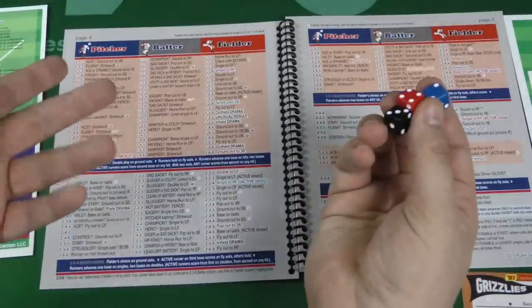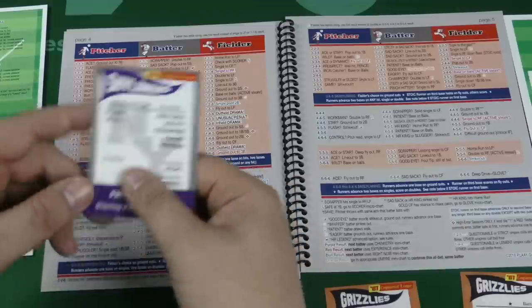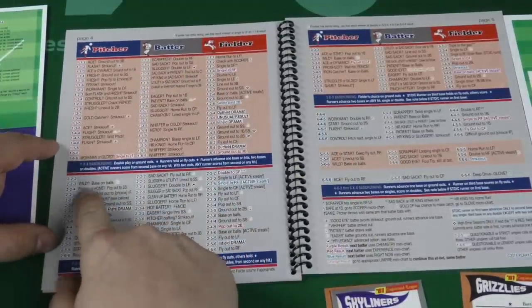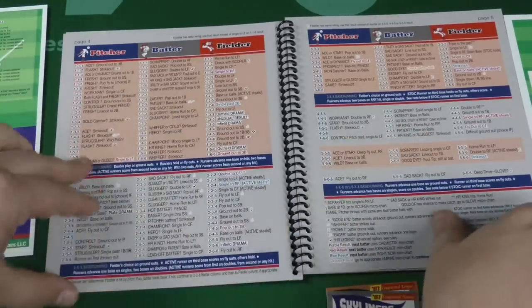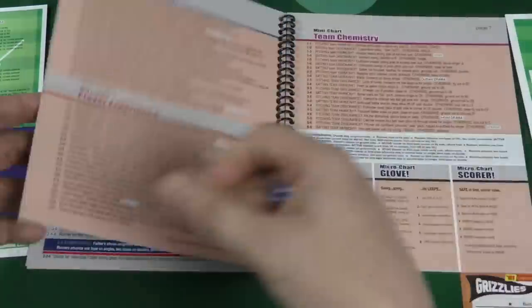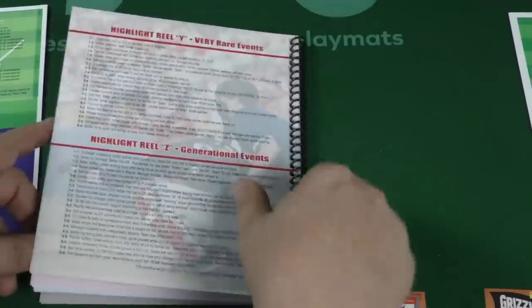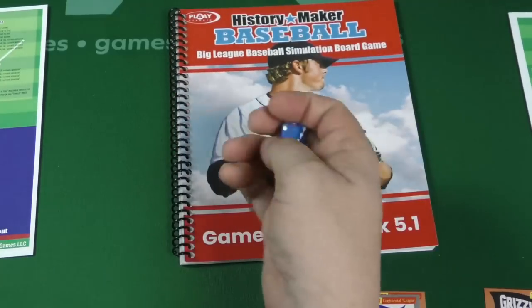I've rolled some pretty unusual results today - usually you're rolling on these smaller charts. You'll see that the Skyliners pitcher is flash and wild, so he might give up a base on balls. A lot of times the pitcher's keywords will line up with the batter's. Colors require you to turn to mini charts. There are also mini events that can send you to other events, sometimes a highlight reel, and even generational events - which I have never seen happen because you'd have to chain multiple rare chart rolls.